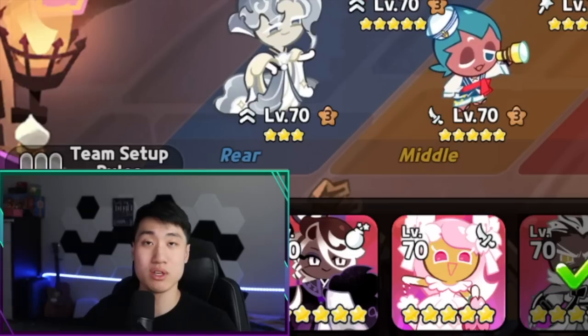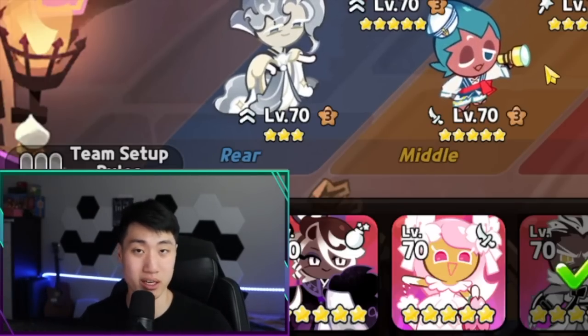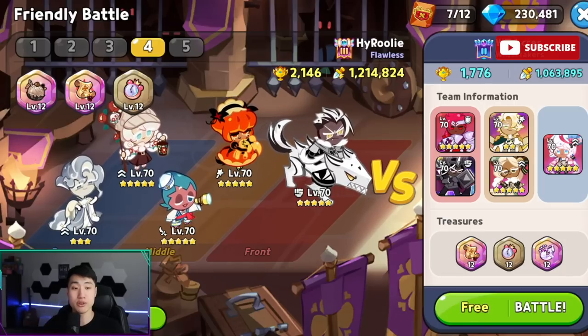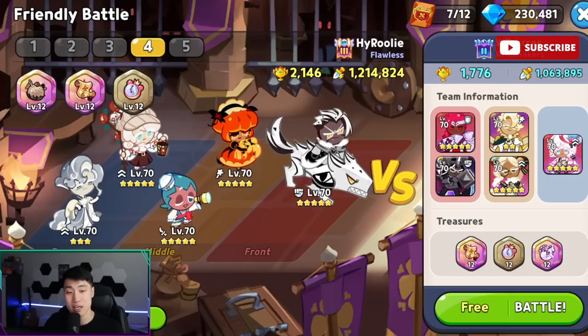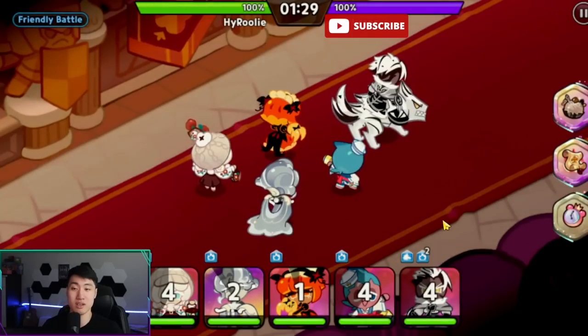Let's go into the battle now and compare Searing Raspberry versus the crit build. After that, I'm going to use this exact same team in the actual arena to show some arena gameplay. Right now I have the full Searing Raspberry build and we are going up against this team — all level 70, all level full treasure. We're going to use the same team and compare the damage from crit as well as Searing Raspberry.